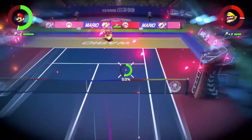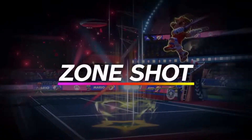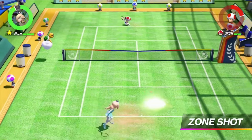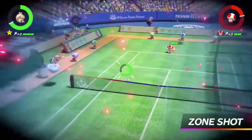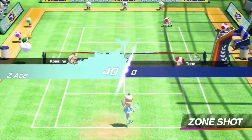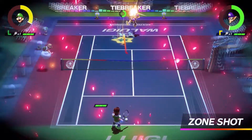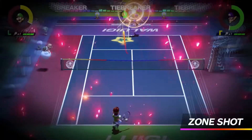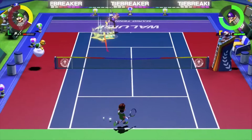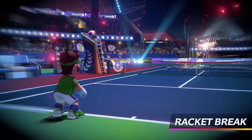Why not aim and then shoot? Introducing the all-new Zone Shot. It lets you pinpoint any spot you want to aim at using motion controls, and send the ball crashing down. Zone Shots are really powerful, so if you get hit by one, your racket will take some damage. If your racket takes three hits, it'll break, forcing you to forfeit if it's your last one.